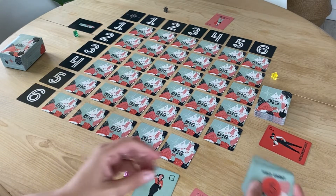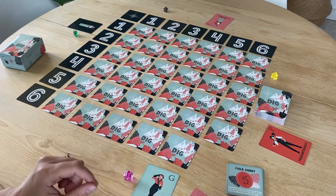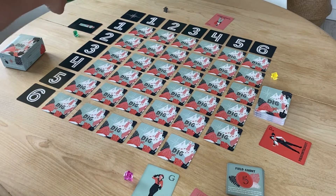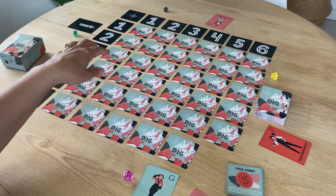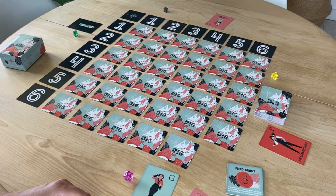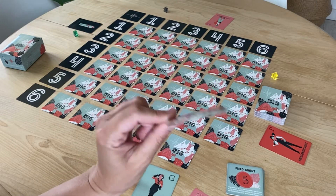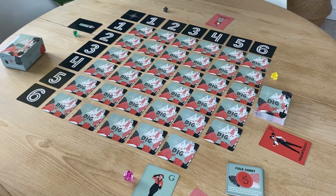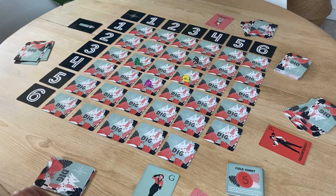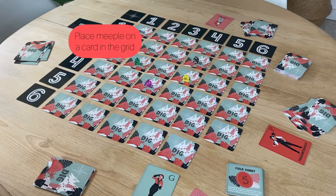To set up, you want to have a pile of your field grants ready. Your action cards should be shuffled and placed to the side. You'll need to place your compass card in the top corner, and then create a grid of the numbers one through six. You'll then place all of the dig grid cards — which are the square cards — within a six by six grid. Note that the game includes one extra keep digging card; please take this card out now, it's just there in case you ever lose a card. Starting with the youngest player, all players will select one grid card to place their meeple on as their starting point. Two players cannot occupy the same card.